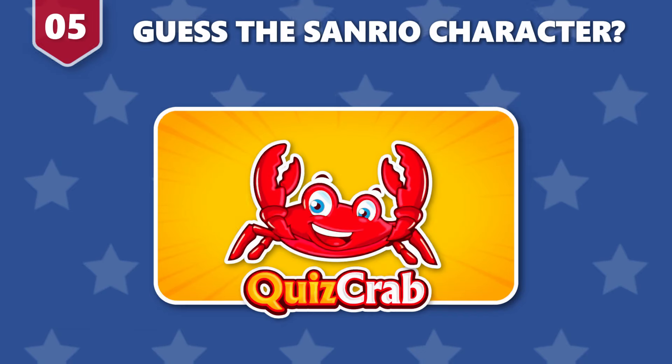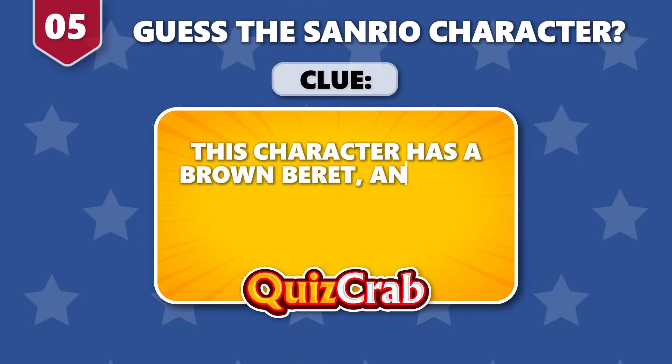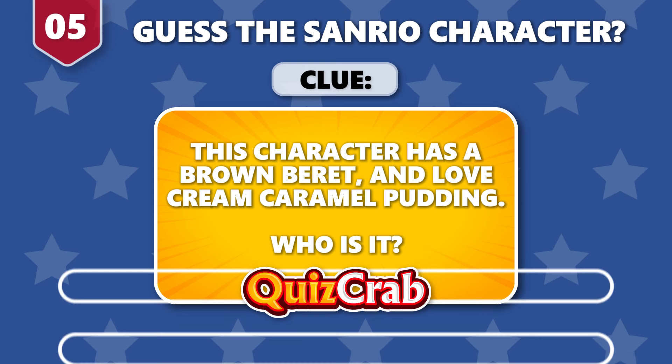Round 5. Guess this character. The clue is: this character has a brown beret and loves cream caramel pudding. Who is it?